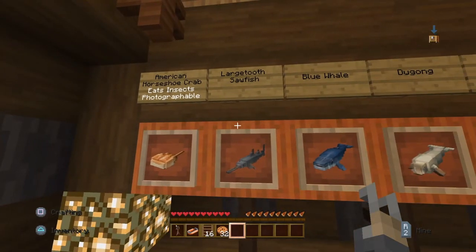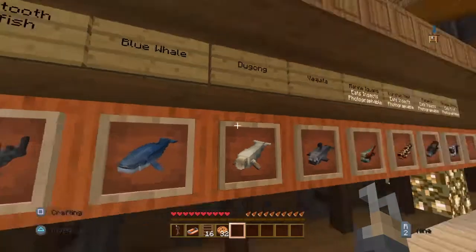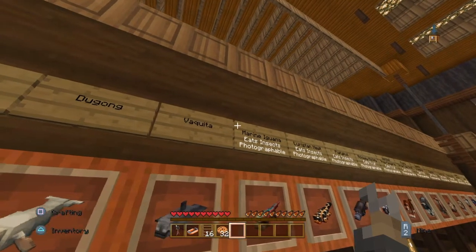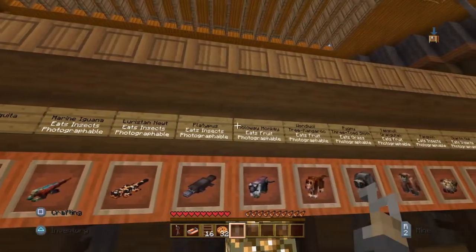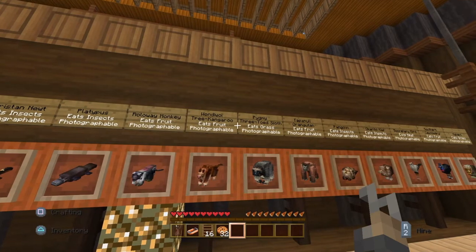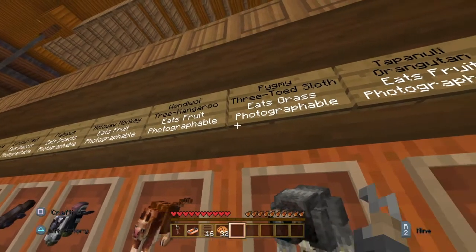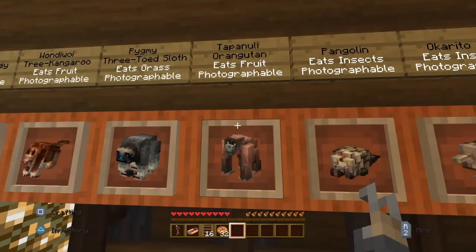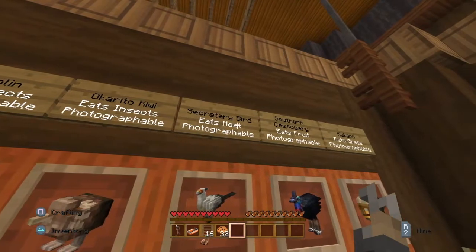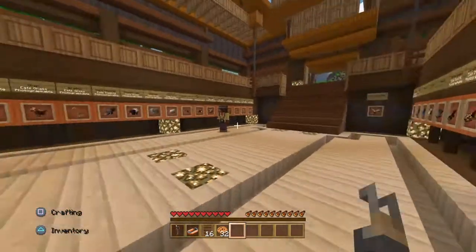Get an American horseshoe crab, a large sawfish — so there's going to be an ocean. A dugong — don't even know what that is. A quida, a marine iguana, a lorste newt, a platypus, a rollaway monkey, a wan wui. A tree kangaroo, the pygmy three-toed sloth, the tepele, an orangutan, a pangolin — and there's an okapi, a kiwi, a secretary bird, a southern cassowary, and a kakapo. Oh, there's even more.